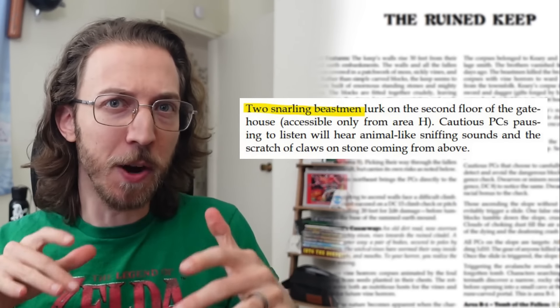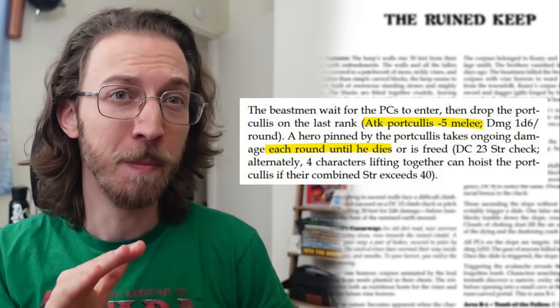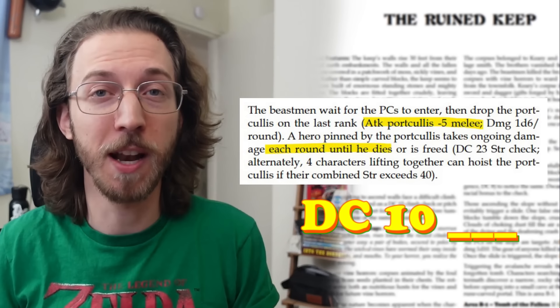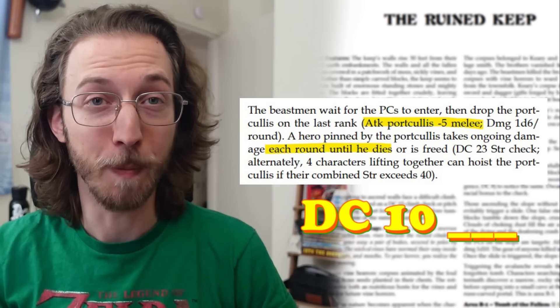The gatehouse, area C, has disturbing animal sounds made by two hidden beastmen waiting to drop the portcullis on somebody. As written this drop is an attack roll, but I prefer it as a DC 10 save based on how the player describes their character avoiding the danger — it's 1d6 damage per round while pinned beneath it, but statistically that finishes a level 0 character right away. And if the PCs make a ruckus here, these beastmen are supposed to ring a big bell and then run to their buddies in area H, the tower — but I have them do that if the PCs make a ruckus anywhere in the keep.